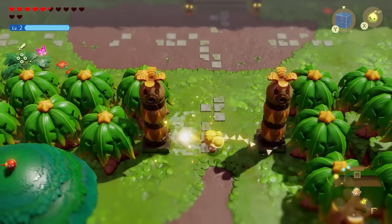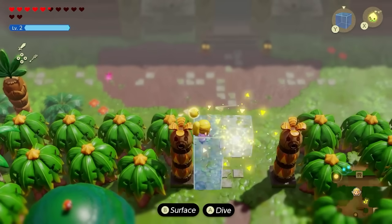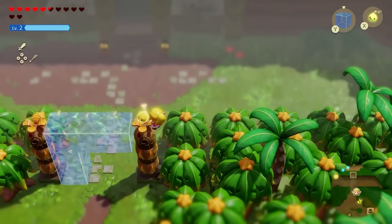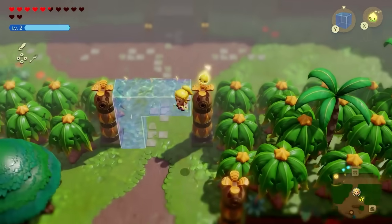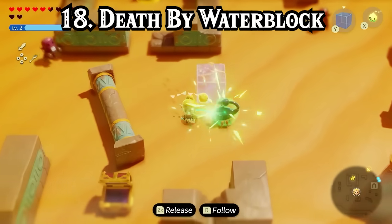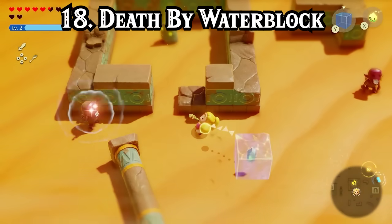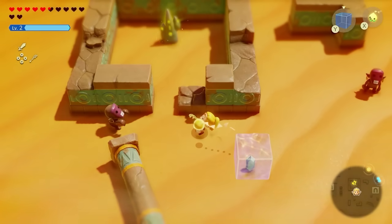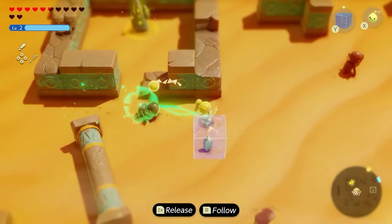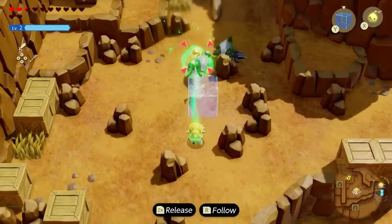Now it's time to talk about what's probably the most OP object in the game — the water block, that's usually just used to platform either vertically or horizontally, but has another use that's just as good. If you place one down while you're in a battle with foes, you can bind with those foes and drag them into the water, which will literally kill most of them. When I talk more in depth about the bind feature later, you'll see the true potential of its ability.